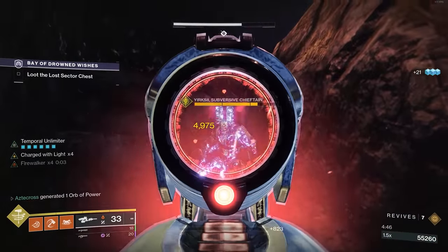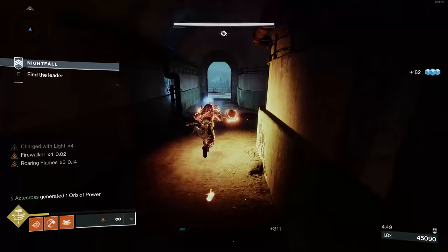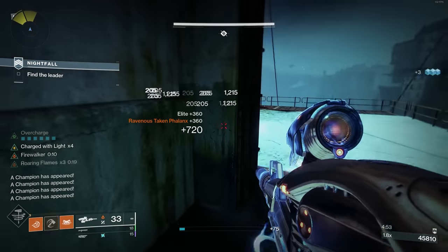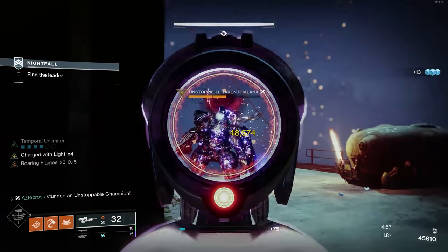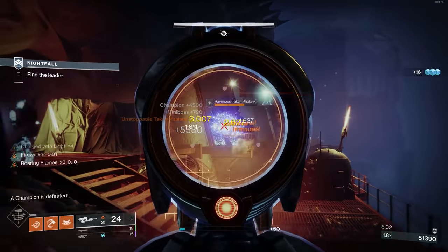Overall, this synergy — and I've loved Firewalker with Path of Burning Steps with other solar-based weapons like Sunshot and Yoden — they're fun. But the lethality that Vex Mythoclast brings blows all of those builds out of the water. Vex Walker, without a doubt, is one of my favorite builds for this season on the Titan class.